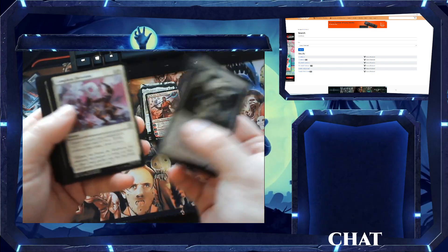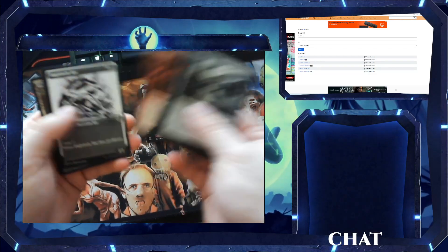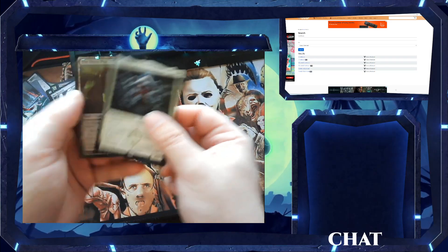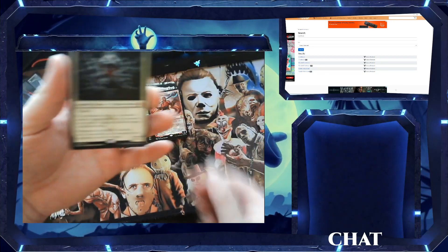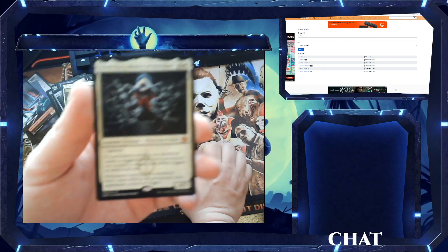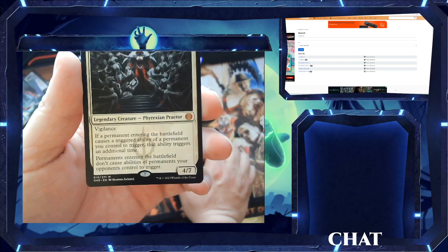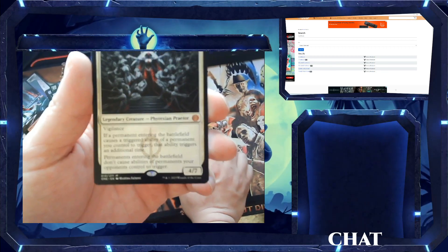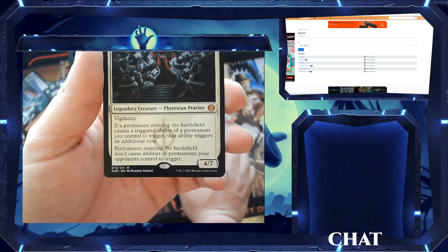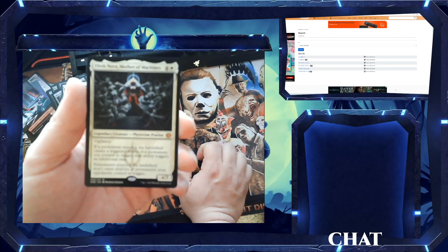Alright, last pack besides the special pack. I don't know what's in that. Really wish I would have got a dice. Nice art card. Moment of truth. Oh — Elesh Norn, Mother of Machines! A five-drop Praetor, 4/7. Vigilance. If a permanent entering the battlefield causes a triggered ability of a permanent you control to trigger, that ability triggers an additional time. Permanents entering the battlefield don't cause abilities of permanents your opponents control to trigger. She's a pretty one.